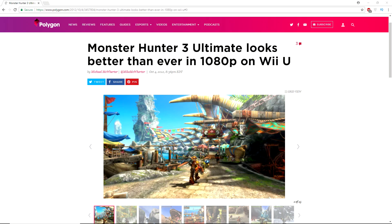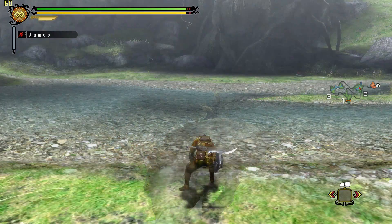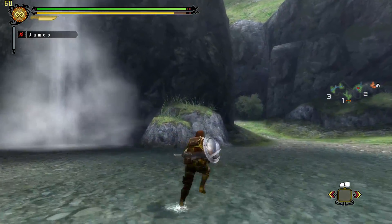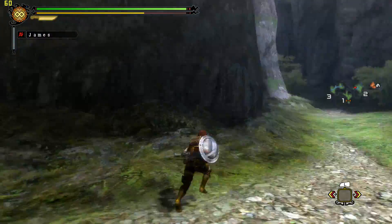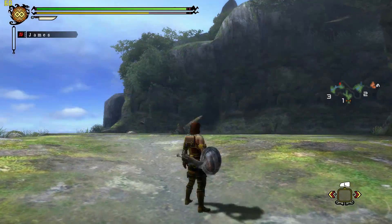My understanding is that on the Wii U, Monster Hunter runs at a native 1080p. On Cemu I'm not sure if it does that, however it looks good nonetheless. In terms of Cemu-specific settings, I tried several variations — timers on, timers off, GX2 draw done on and off — and honestly I saw no difference, so I don't have any specific Cemu recommendations.